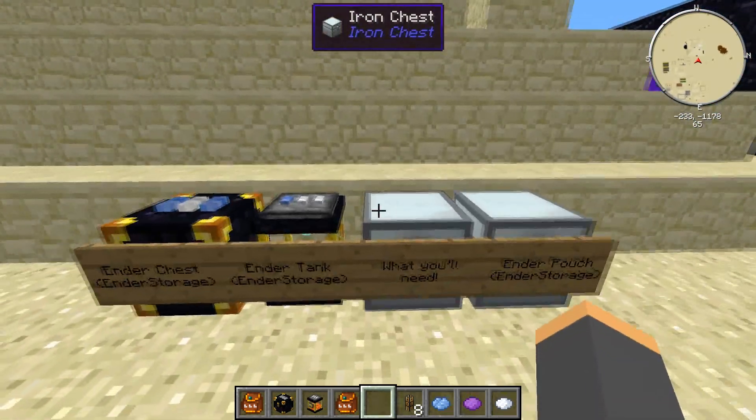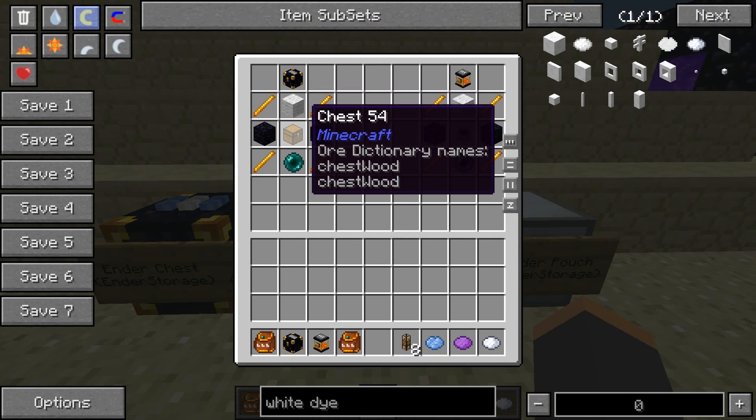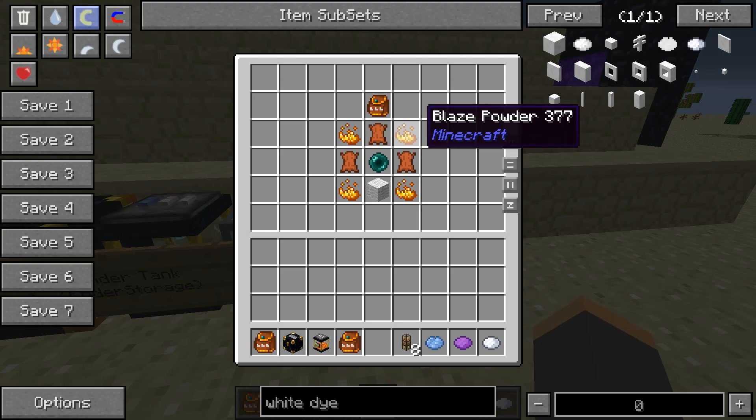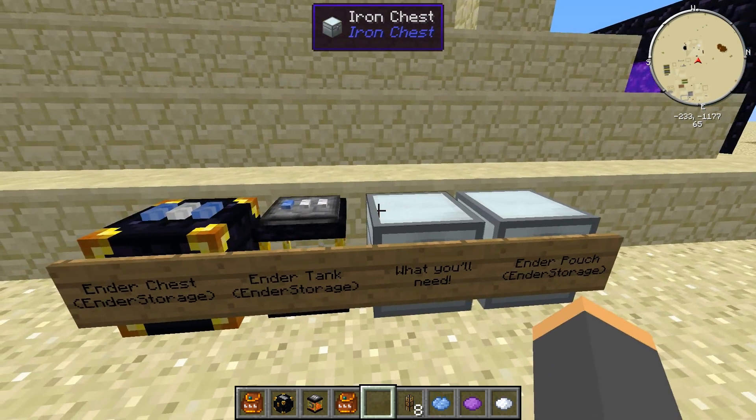For the Ender Chest you're going to need four blaze rods, two obsidian, one wool, one chest, and one ender pearl. For the Ender Tank you need the same exact things but swap the chest for a cauldron. For the Ender Pouch you're going to use four blaze powder, three leather, one ender pearl, and one wool.